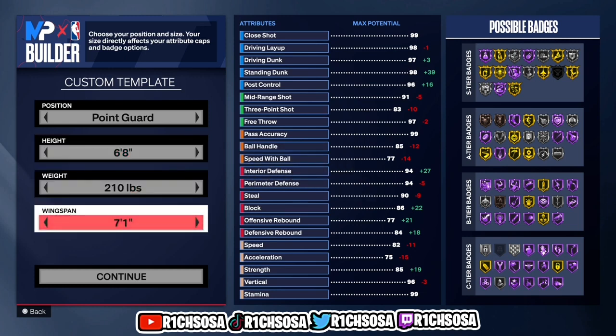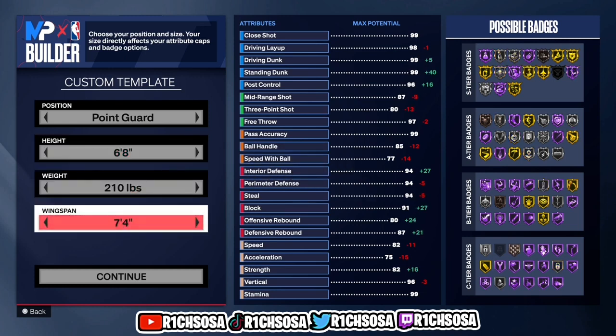As we get into the breakdown, the first thing we need to do is put this build under the point guard position. As for the height, I'm going to put this to six-foot-eight, and moving on to the weight I'm going to go ahead and put this to 210. Six-eights are back and you definitely heard it here first.